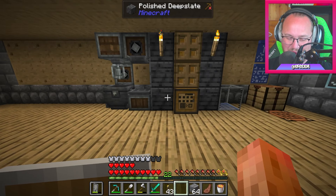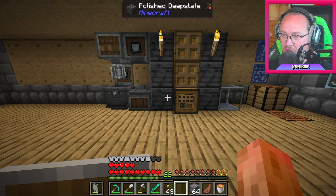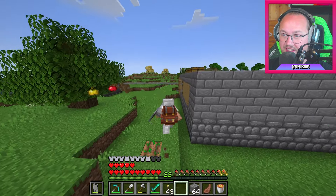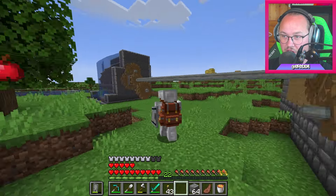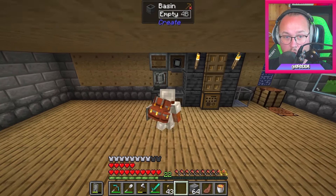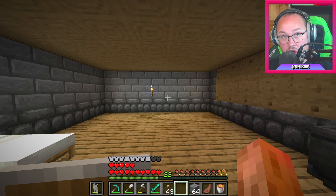Jag har ju så sjukt många olika Create-tillägg så jag vet inte vart jag ska börja. Så jag har nog klart ut att jag måste börja med början. Grunden. Fundamentet. I förra avsnittet fixade vi den här fina snörranordningen som är en liten visp och en klonk. Och det vi skapar idag är ett smältsystem och en smoker.